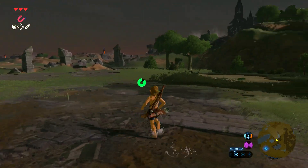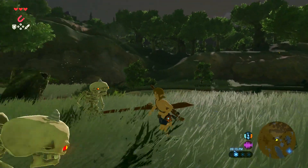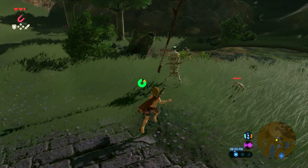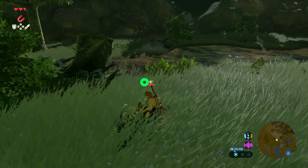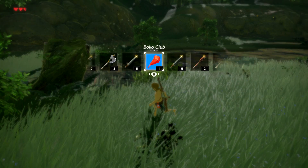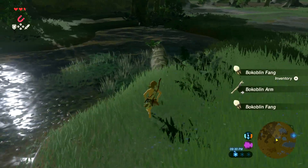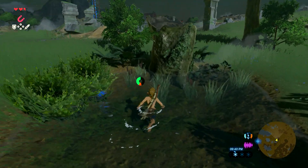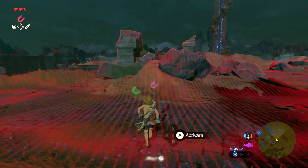Normally Nintendo doesn't care much about graphics. Here we have a skeleton enemy — a Bokoblin skeleton. You need to hit them in order to knock their heads off their body. Once you do that, you can just hit their head once and kill them.